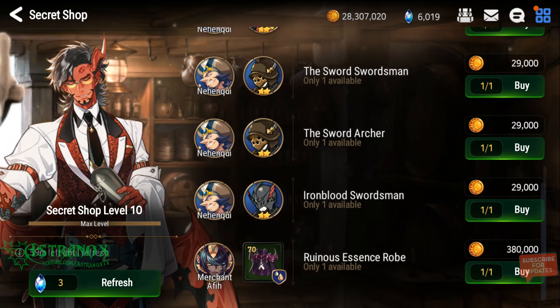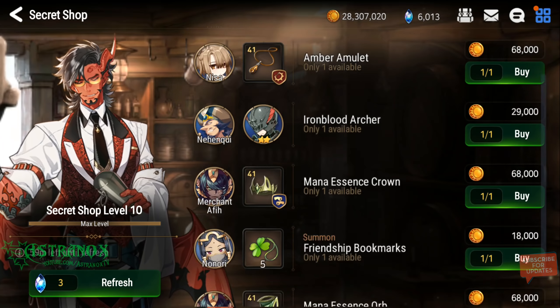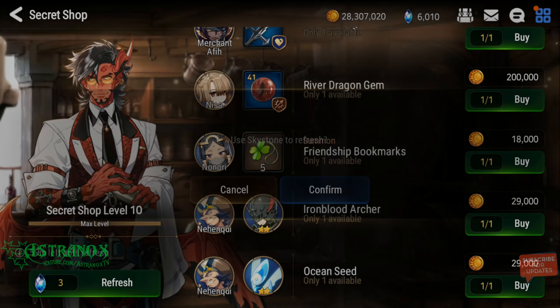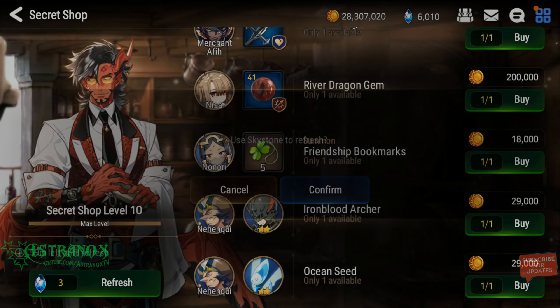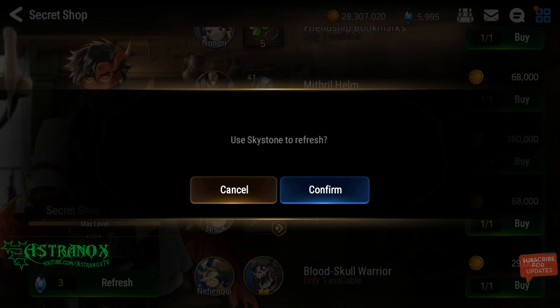It depends on how far you are in terms of progression in the game. I am more picky with the items I decide to buy. There is always the randomization afterward — you need to roll your stats. It might roll into the wrong one, the values might be low. They might be high too, but it's all gambling. This is small gambling right there.